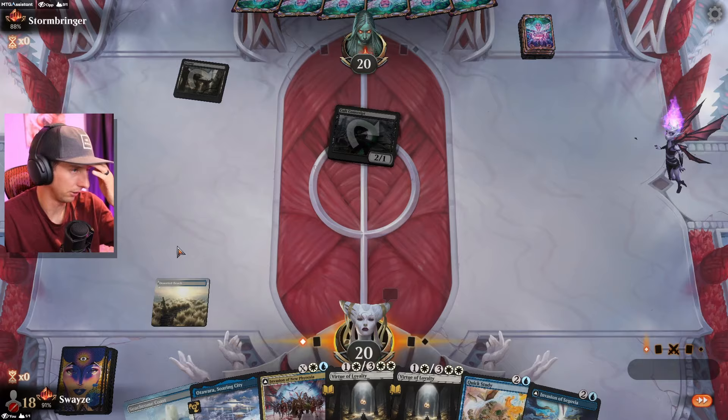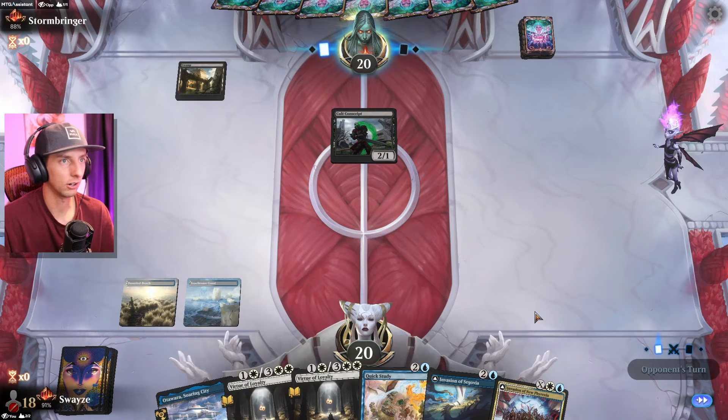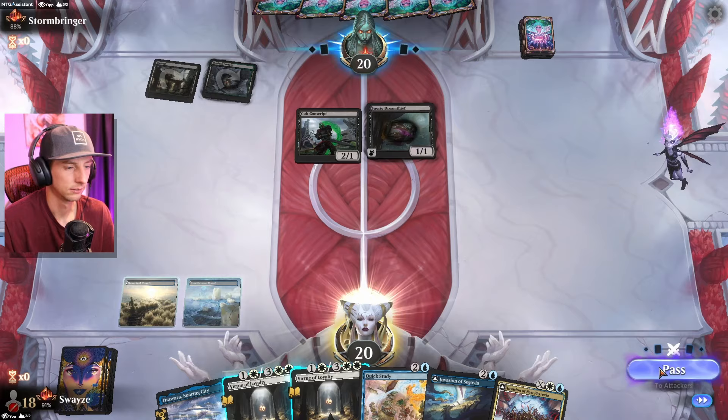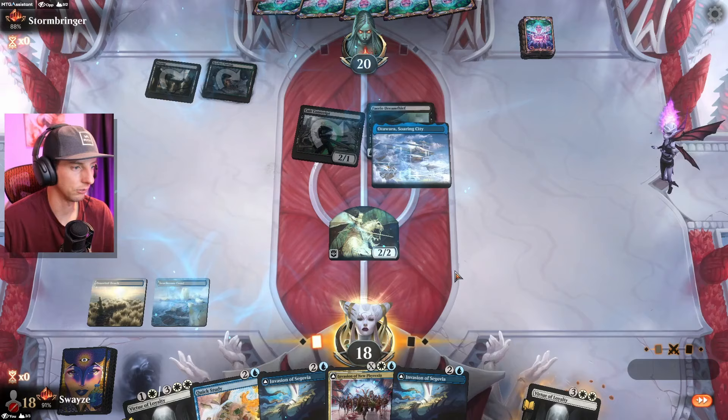I was a little worried when I saw the swamp and a card coming down because I've seen a lot of discard today. We've got Golgari — I know what this is, it's gonna be a Roots deck. If we can, we want to try to counter the Roots when we find the counter spell. It all depends on how good of a draw they have.